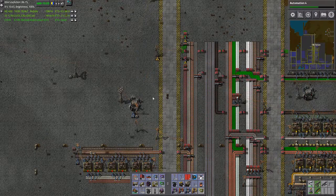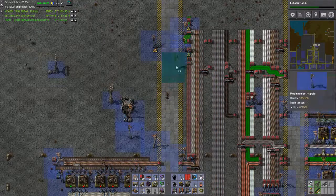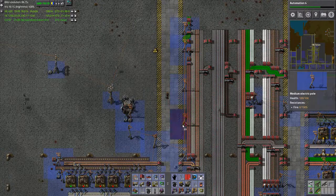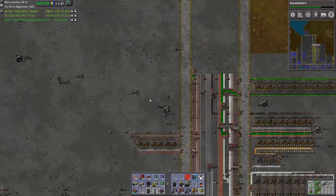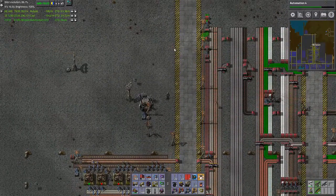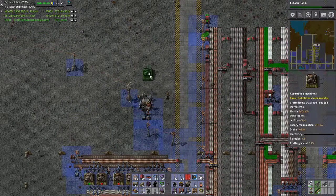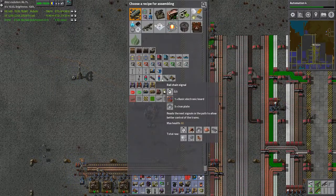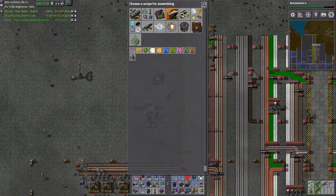I'm going to start doing it. I'm going to move this junk because I know that I'm going to need it, but I also need some more room here. Let's start by placing down one of these fellas. Going to modules.